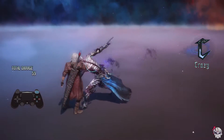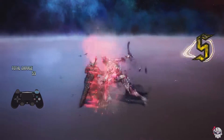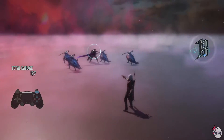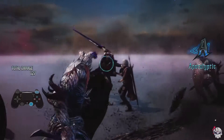On Dante Must Die difficulty, Scudos enter Devil Trigger immediately when their shield breaks. If there's a Proto Angelo present in the battle, Scudos can coordinate team attacks with them as part of a battalion. For more information, refer to my Proto Angelo guide video.